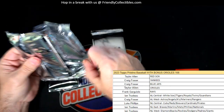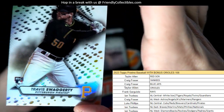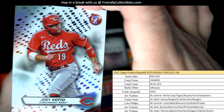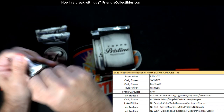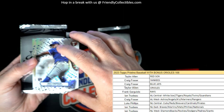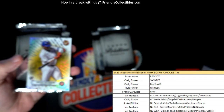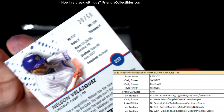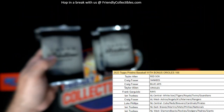Packs within the packs within the packs. Travis Swaggerty Pirates and a Joey Votto Cincinnati Reds. Max Castillo rookie card, Kansas City Royals — a nice gold Nelson Velasquez, 20 of 50 right there, National League Central. Luke P, that one's coming out to you.